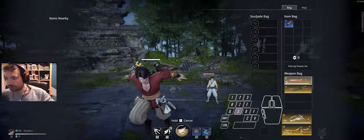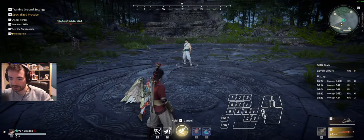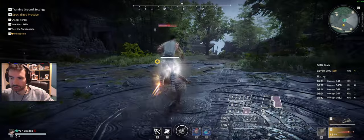Then the combo of your choice. You can do the exact same thing with the long sword, but you're going to be pressing right click instead. Get to the ground — attack, F, right click, combo.